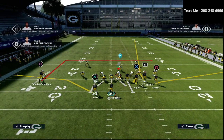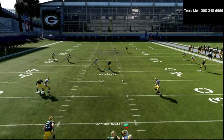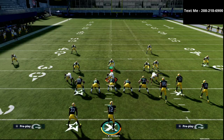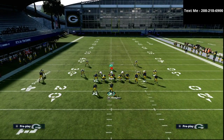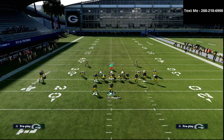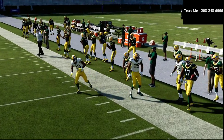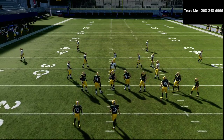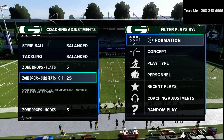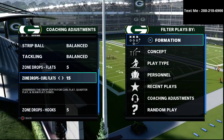At the snap of the ball, if I call play Flood, you'll notice the left side is going to be taken away, and now I'm going to have to play a mix-and-match game with the other side. The route to Devontae Adams is also important. If they're in a traditional Mabel coverage, the R1 receiver is going to get open on the sideline right there. That's due to the fact that those zones are dropped at 25 yards, which is a standard way that people like to start defensively.